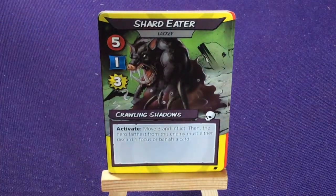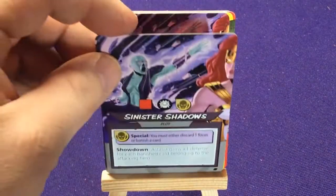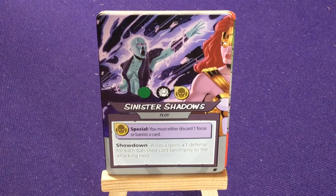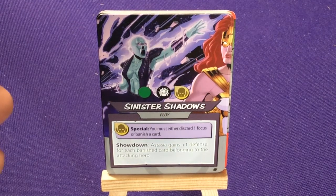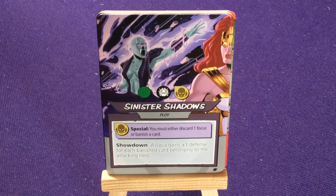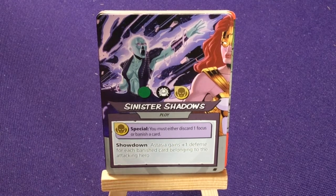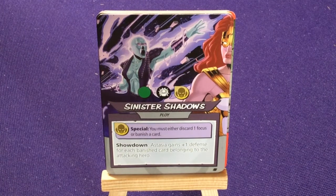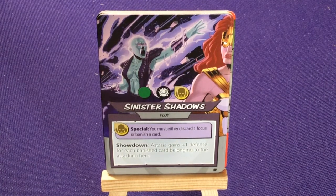We have our three of those, and then our different minion activation cards. Sinister Shadow — the artwork shows her fighting Majesty from the base game. They keep including villains and characters from different sets in some of the other cards, at least one card here or there, which makes it feel like it's a world where all these heroes exist together, instead of just feeling like each box set is isolated.